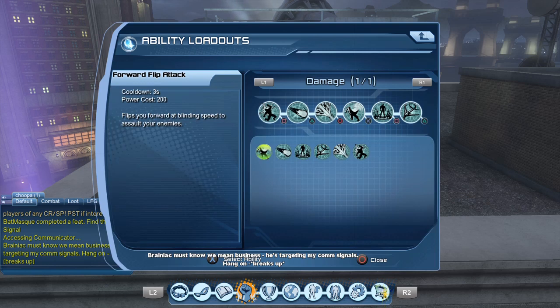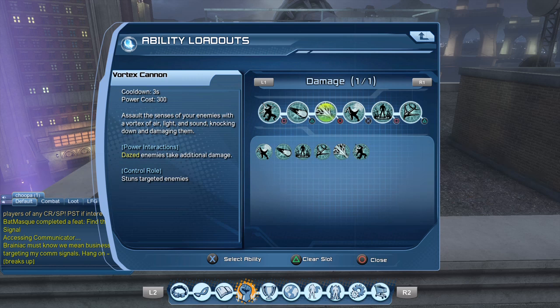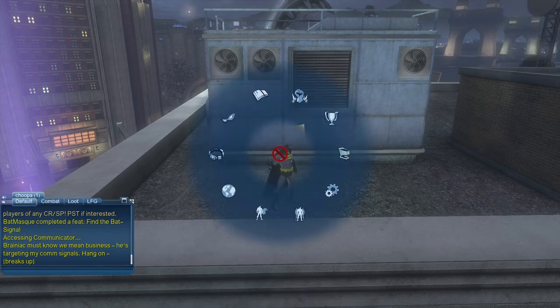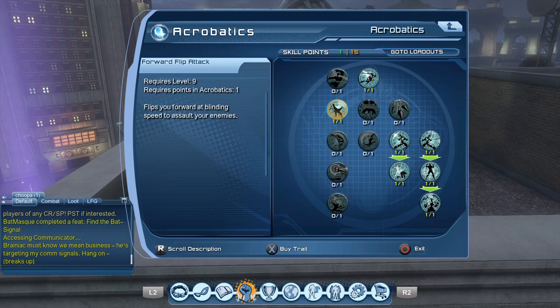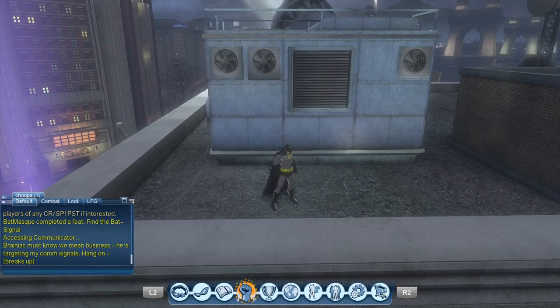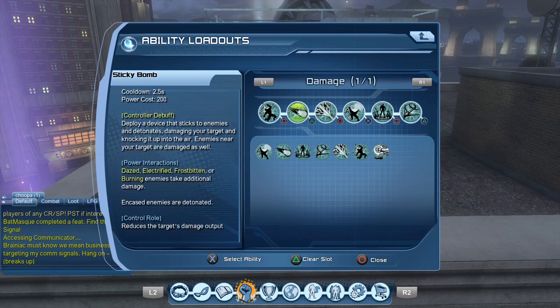Let's look at our loadout. We got a new gadget ability — a vortex cannon — and last time when we purchased movement modes we got the forward flip attack. Let's purchase one more. There's a devastating flip supercharge, a backflip attack, and a launching roll. I'll go for the launching roll for now and take the backflip attack at another point — I only have one skill point left.